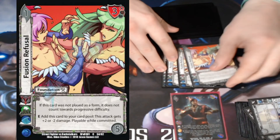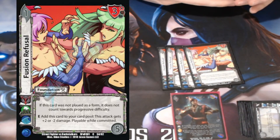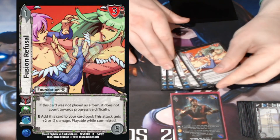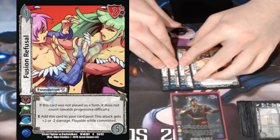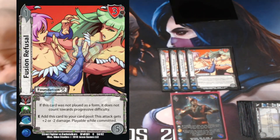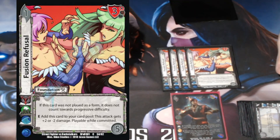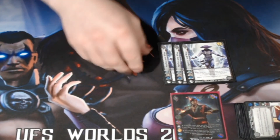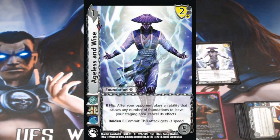Playing four Fusion Refusal — here's where we branch into the 'please don't kill me' cards. It's just plus two or minus two damage, playable while committed. Sometimes we just have to get there. The thing is it does interrupt all our combos since none of them combo with a foundation — they all combo with attacks. You need to think carefully about how it interacts with your card pool; you can't just toss these in willy-nilly. My only disruptive piece alongside triple Ageless and Wise, which is a catch-all for making sure I get to do cool stuff.